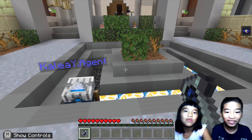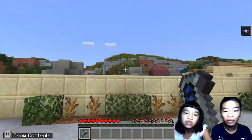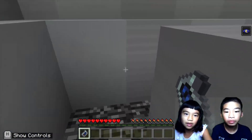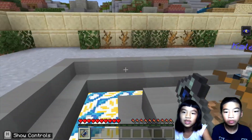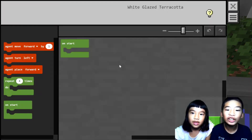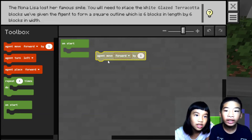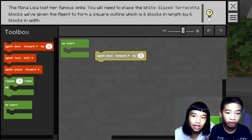So this is the destroyed fountain. And why is it called a fountain? Maybe the water. We'll come back when we fix it. So this is our agent. Use code to place white glazed terracotta blocks at the bottom of Mona Lisa's fountain to restore it to its previous beauty. We need to place the blocks all the way over here to fix the fountain. You will need to place them to form a square outline, six blocks in length by six blocks in width.